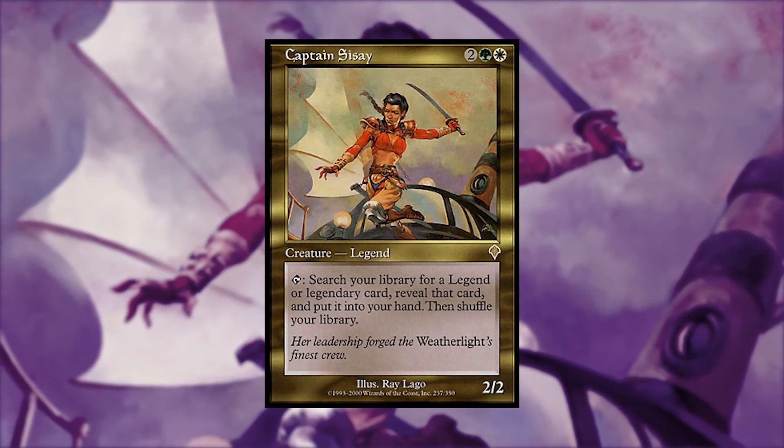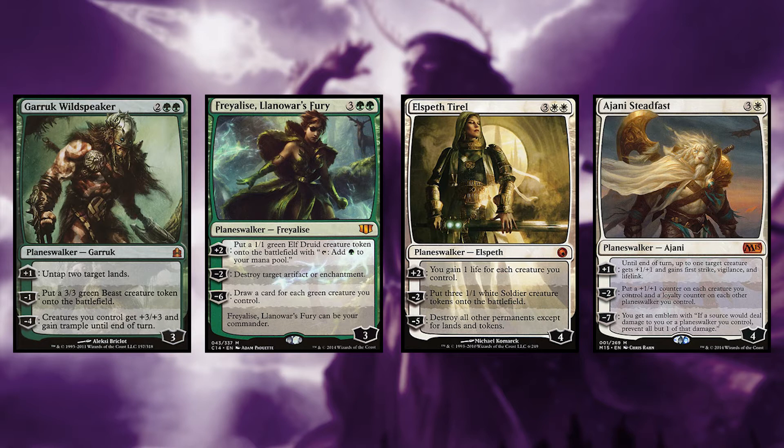Today's commander is Captain Sisay, a legendary creature that searches for other legends. For two colorless, a green and a white, you tap Captain Sisay to tutor for any legendary card. That includes creatures, artifacts, enchantments, lands, and now planeswalkers.